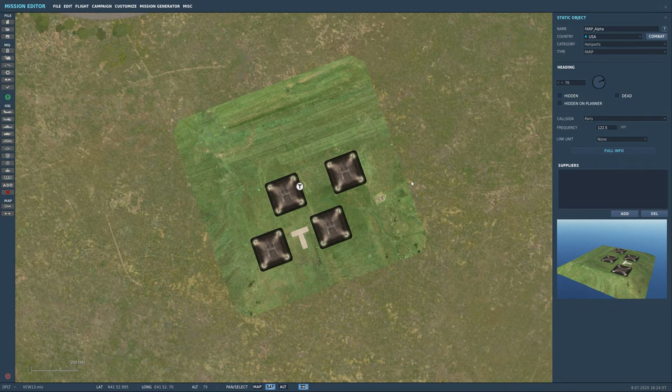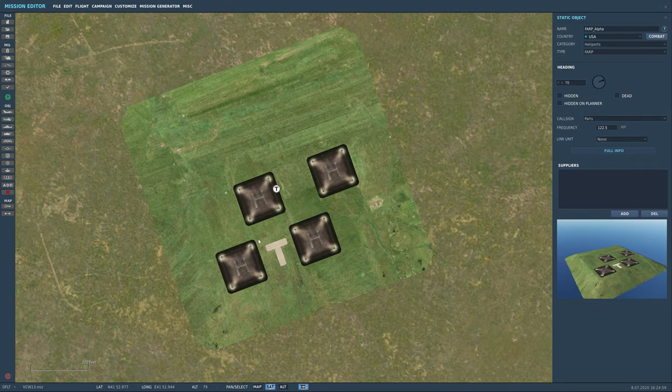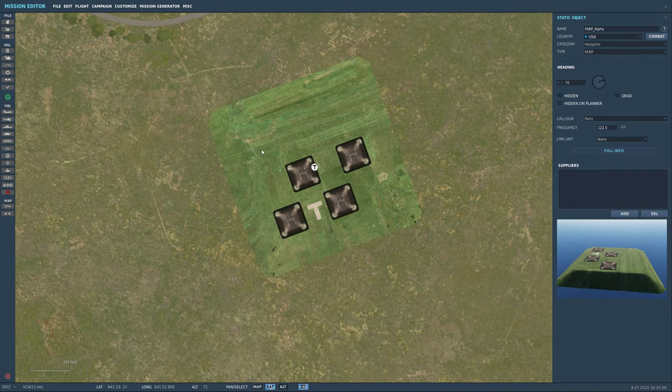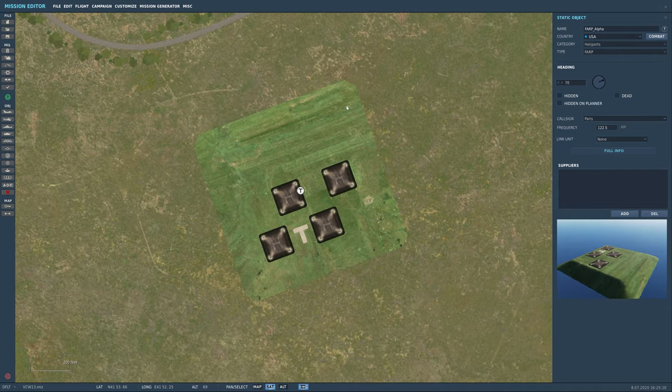Here's the key: the frequency and callsign are set, but currently this FARP cannot be reached by radio. It cannot do a rearm, refuel, or repair. So we need to add a few more objects — and there are a couple of different ways to do it.